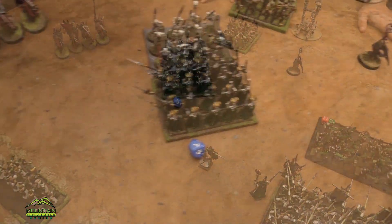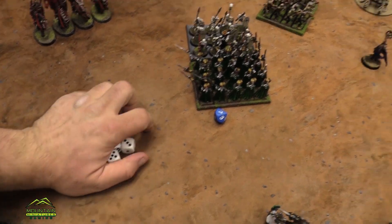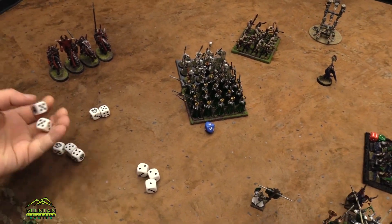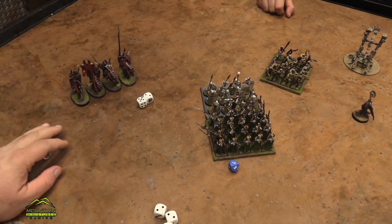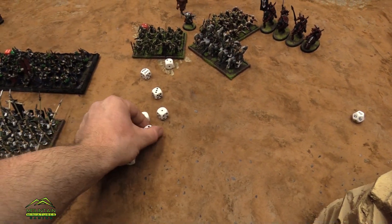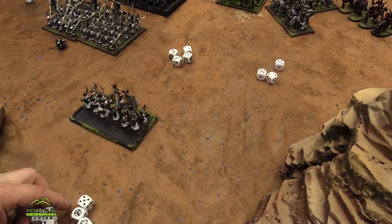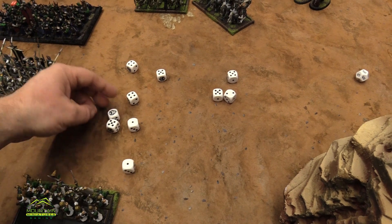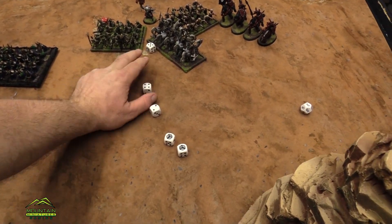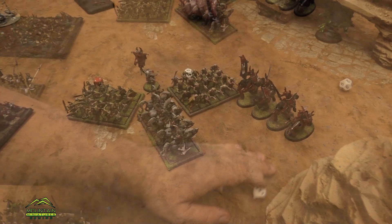We got those wounds. My guys are hitting on threes but they're elite. Three is a wound because of Crushing Strength. You're going to take five wounds and I rolled a seven — they're 16 to break, so we get pushed back. We're hitting on fives — wait, how many attacks do they get? Seven, but four because you're in my flank. Fives, rerolling ones, defense three. Five wounds. They rolled a seven — just the five, dang it. Just pushing them back.